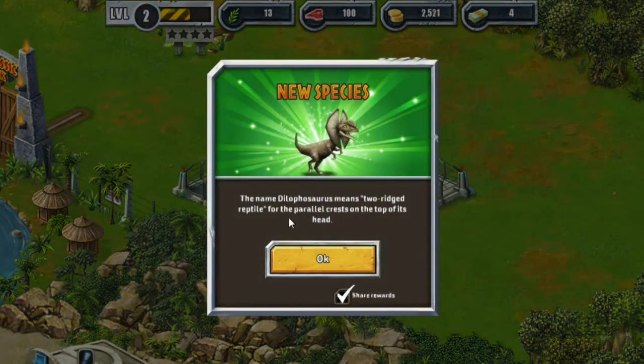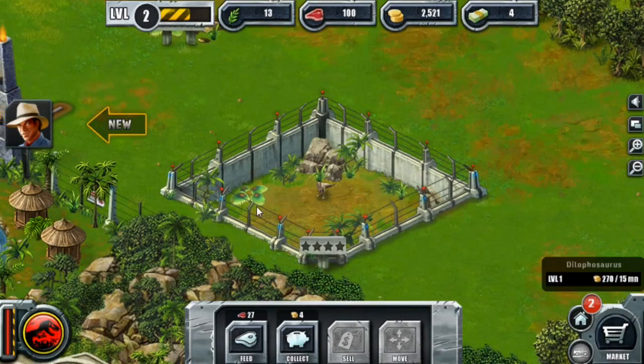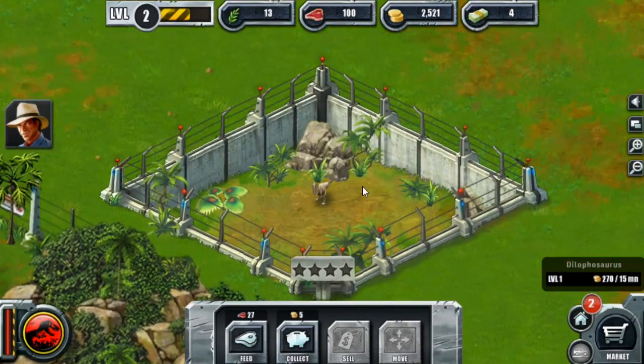Dilophosaurus — a two-crested reptile, for the parallel crest on the top of its head. They've got a lot of people just showing up to chitter at me. Oh look at him, he's so cute! You're adorable, little baby. I love him.